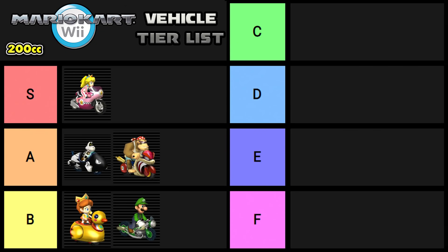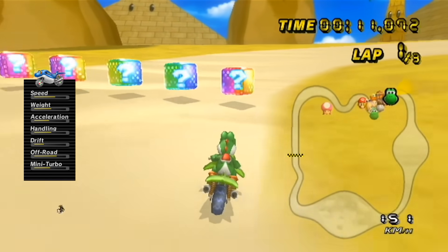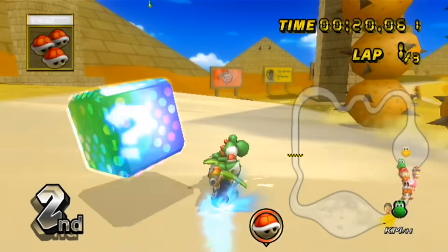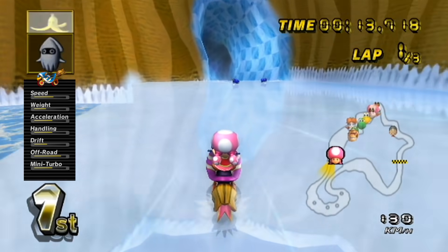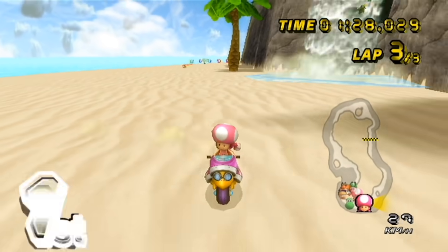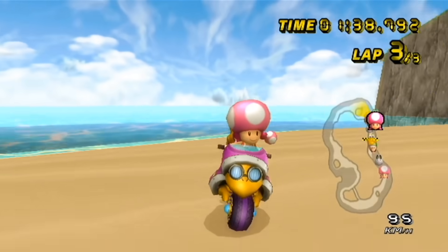Now we move down to C tier — ranks 6 and 7 overall — and we find two vehicles everyone loves: the Dolphin Dasher and the Magic Cruiser. The Dolphin Dasher has completely average stats all across the board except its drift stat, which really sucks. It's redeemed heavily thanks to Inside Drift, and its proficient off-road stat really comes in handy on 200 because it's easier to fly off the track and find yourself trudging through grass and dirt. The Magic Cruiser has even better off-road and slightly better drift, but has slightly less speed and suffers the same lightweight curse as the Quacker and Bullet Bike. I'd have to say I slightly prefer the Dolphin Dasher. The Magic Cruiser's acceleration is just good enough where it's actually better to not charge a standstill mini turbo while completely stopped, which is pretty cool. On tracks like Sherbet Land or Shy Guy Beach, these vehicles still dominate, and this also remains true for certain retro custom tracks like Dry Dry Desert.